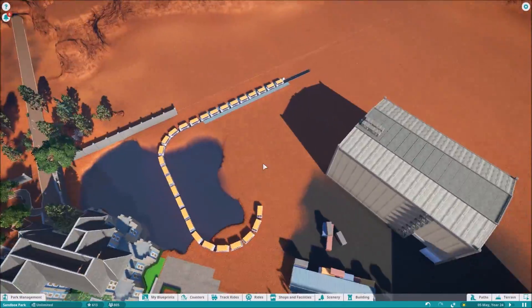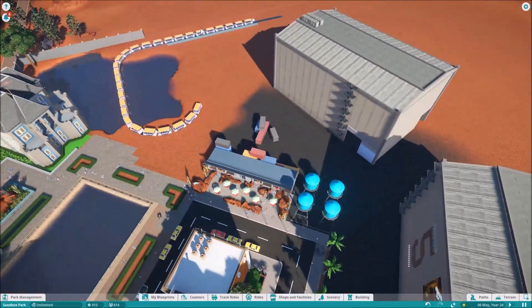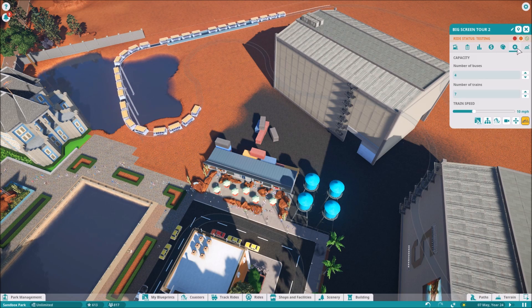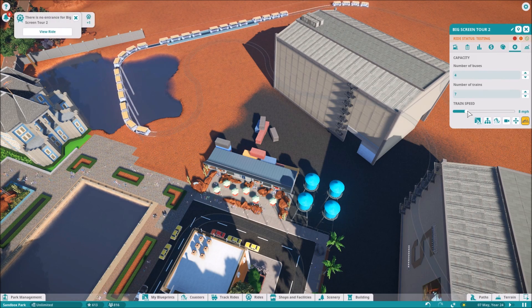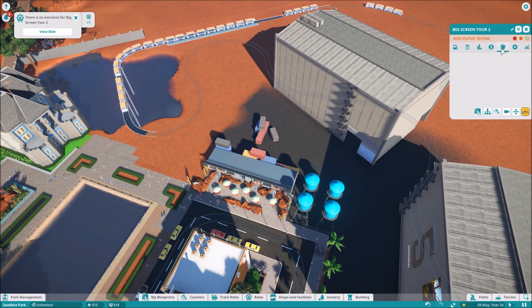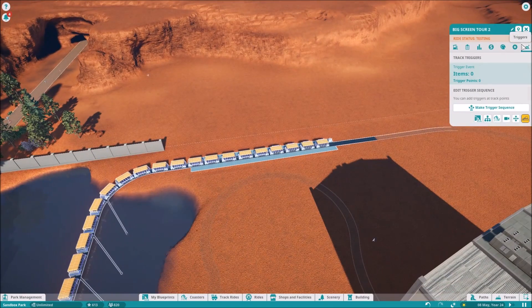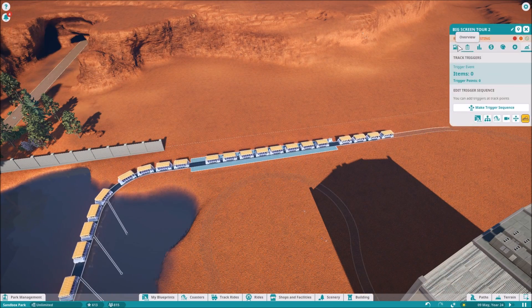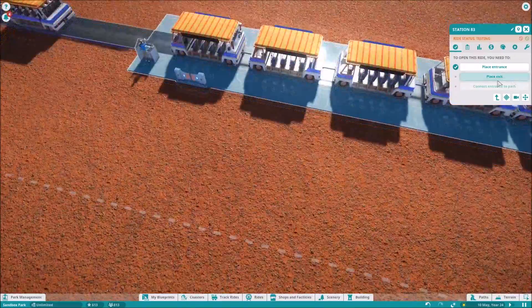The big trams hold a lot of people, and four of them reminds me of Universal in Hollywood. I remember going on it — theirs were like three or four trams, really big, probably a hundred people all up, maybe more. When you're talking throughput on a big park, you want that. These trams are a lot smaller, but four of them — they're really cute.